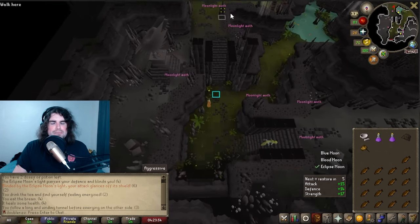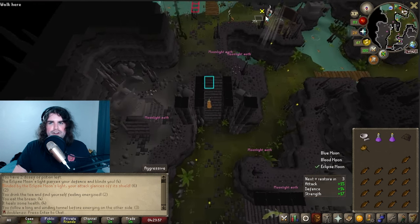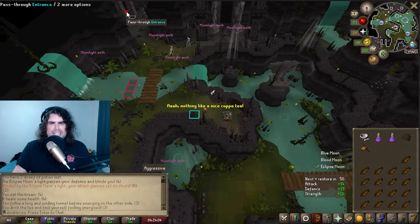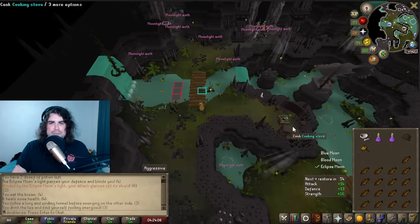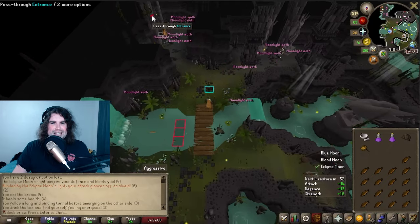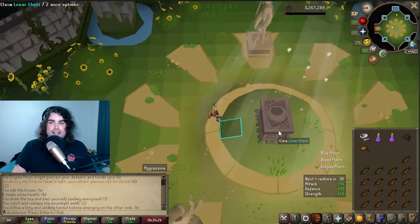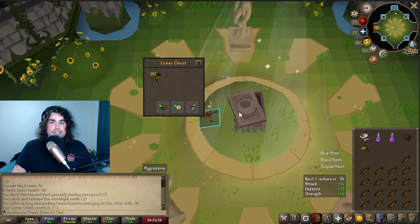Individual runs can vary a little bit depending on which specific moon you're target farming, so just figure out what path you'd like to go on. The run energy helps here a lot because you are spending a little bit more time running, so getting the cup of tea really does help. You can see right here I only have the Eclipse Moon defeated — I've skipped the Blue and the Blood Moon — and I'm just going to go ahead and loot the chest.